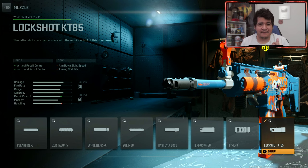For our first attachment, we have the muzzle Lockshot KT-85, which gives us a ton of vertical and horizontal recoil control. This is a crazy good attachment for the TAC-V because it has a ton of vertical recoil, and by minimizing that with this attachment, the gun will essentially feel pretty laser beam-like. With better accuracy, you'll be able to land your two-shot headshots or three-shot time-to-kills and eliminate opponents in the blink of an eye.